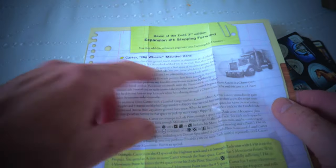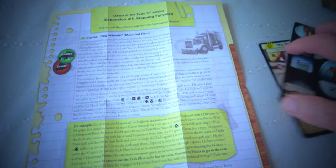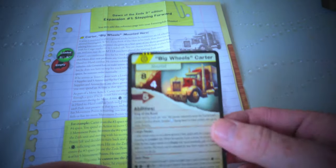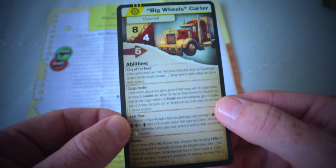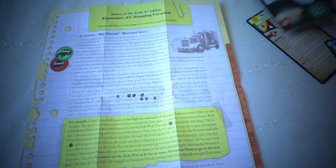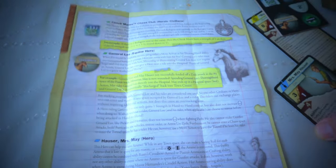The instruction sheet tells us all about the extra heroes. We've got our counter sheet, and Big Wheels Carter looks like some sort of truck — like the bloke out of that Steven Spielberg movie. We've also got a double-sided sheet that tells us all about the different characters and their abilities.